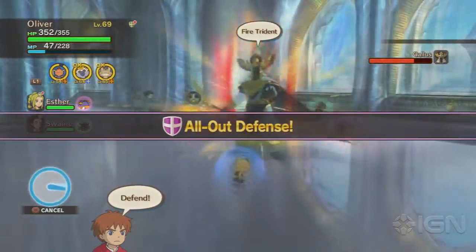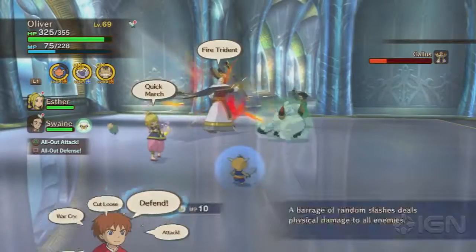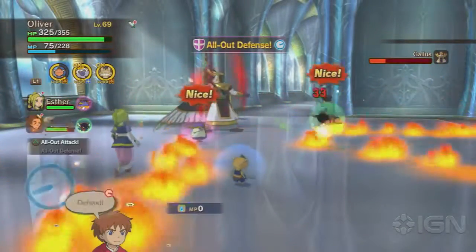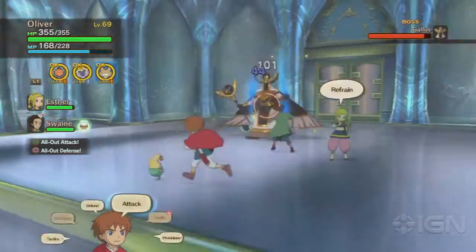Now, if his aura glows red, pretty obviously it means he's about to use a fire spell. He uses Fire Trident, and it's an attack that spreads a trail of flame all across the battlefield. Sometimes you'll be lucky enough to avoid them, though you'll want to put everyone up on guard before he lets it rip.